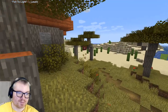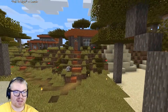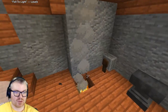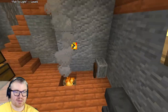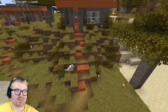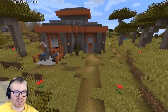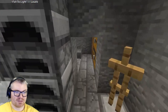Let's go into spectator mode and look at things. So we've got our first house - those of you who might remember, I dug into this little hill and that became the basement. I just had a furnace and workbench and stuff. Then I decided to build the house on top of that hill and connect it as the basement, getting rid of the entrance and making it into our little starter house.